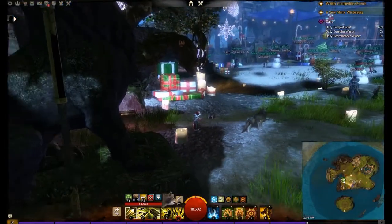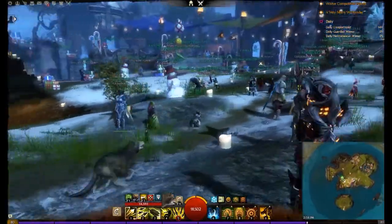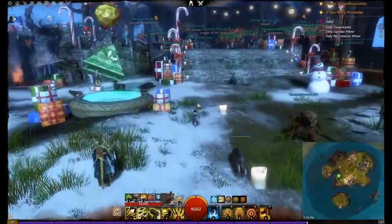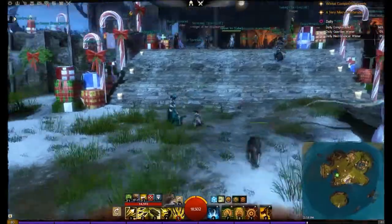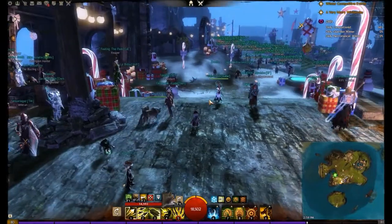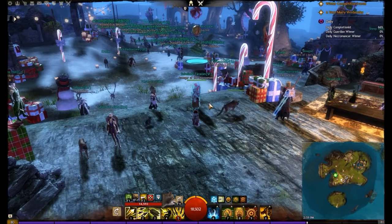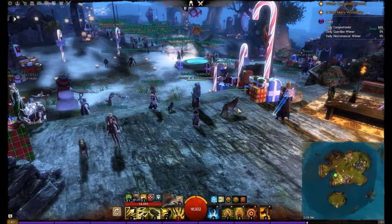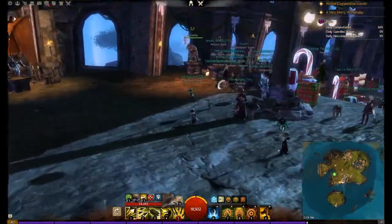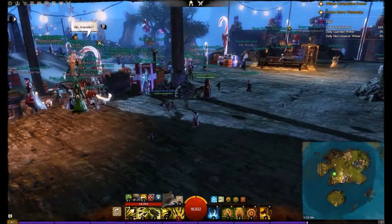We've now gone through the portal and we're in Heart of the Mist. You can see all the Christmas decorations. I'm not going to go extensively through everything that is here. The first time you actually enter this area, you won't see people around. You'll see some NPCs that you need to talk to. They will take you through some of the basics of PvP, like capturing points and reviving. Do all the Heart missions. Once that's done, you'll come to the main lobby, which looks like this, all populated with people. There are certain things that I do want to highlight within the Heart of the Mist to take note of.